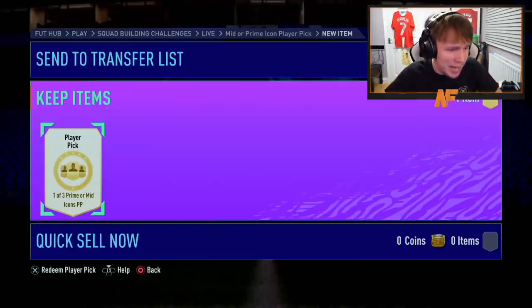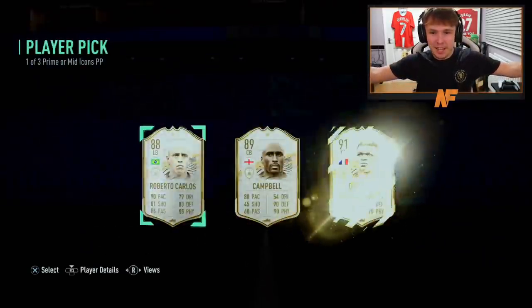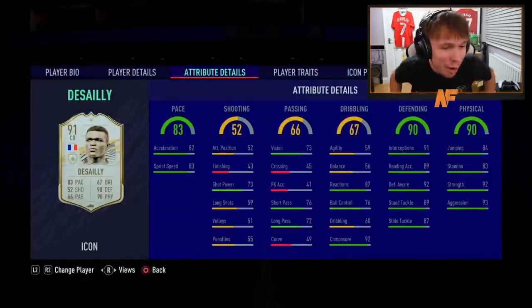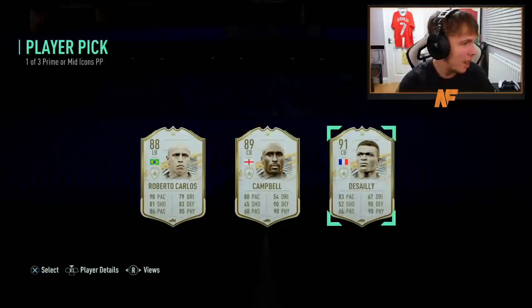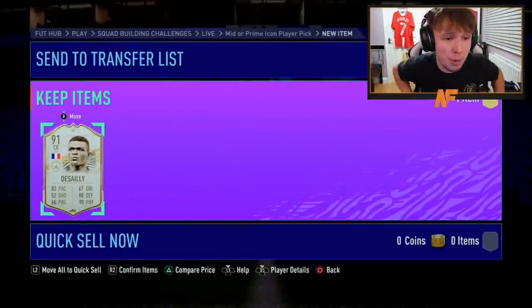Player pick number two of the Icon player picks — shout out to my boy Dario. Come on EA, this is a massive one. I already took Van der Sar because I've got Timo de Ronaldo. Desai! That's incredible — Desai is so good. That is an incredible one, man. That's a real big dub. Prime Desai — how much is he? I've got baby Desai and he's incredible. 1.6 million! That is genuinely a dub and a half.